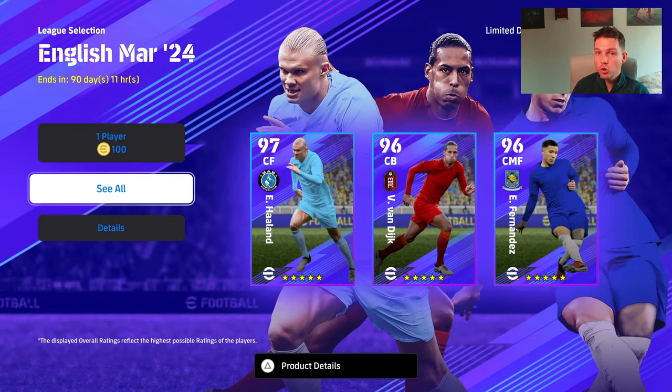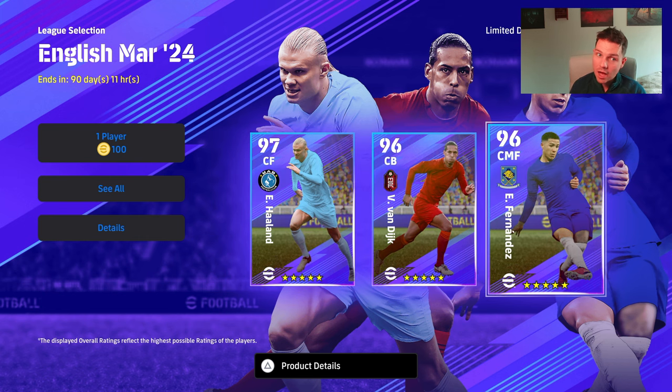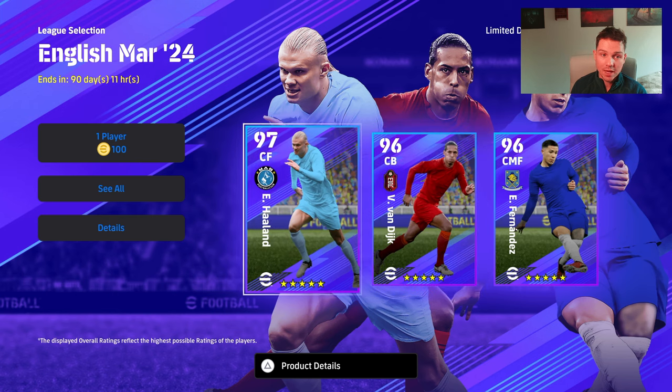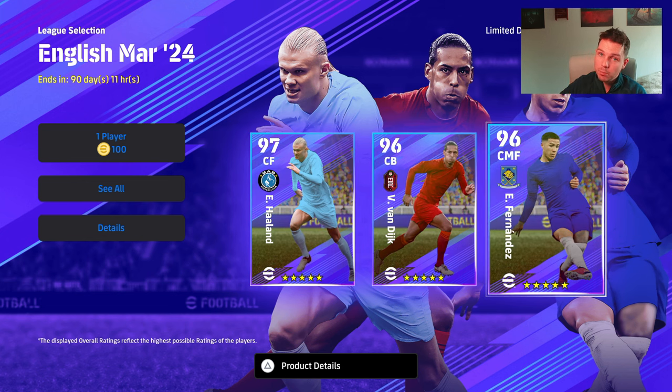The attraction of this pack, I think, is for newcomers that haven't been able to grind GP, that haven't been playing the game long enough. If you're going in and trying to buy Haaland, Van Dijk and Hernandez, you're looking at about a million GP, which is a lot for three players. So you can get these in four or five spins — it's a big win if you're looking to stay with these regular standard GP style players.